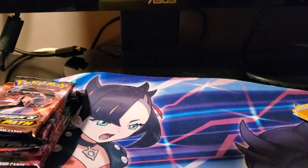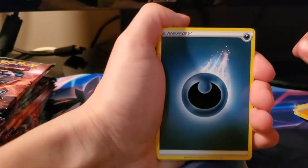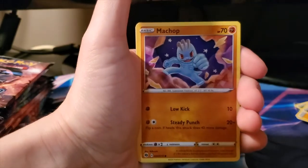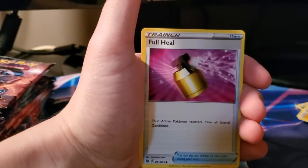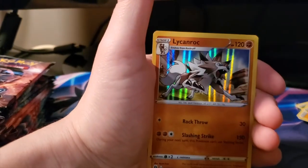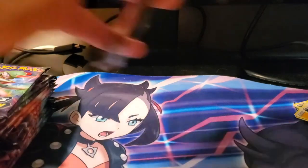I'll move these packs out of the way. We got Dark Energy, Hop, Turffield Stadium, Pokemon Center Lady, Machop, Purrloin, Scraggy, Full Heal, Antenna, reverse Hop, and a holo Litten Rock. That's a weird looking pack - I've never seen them fold these ones so well; I can pretty much open this one pretty easily.